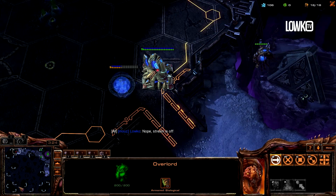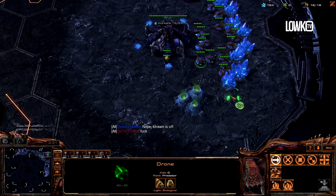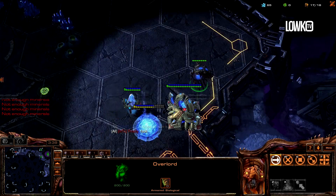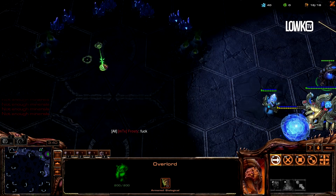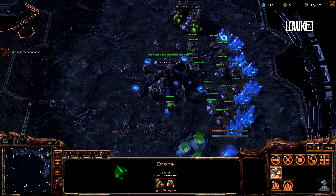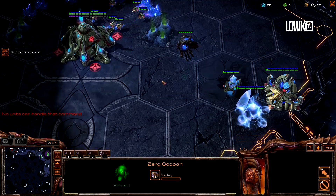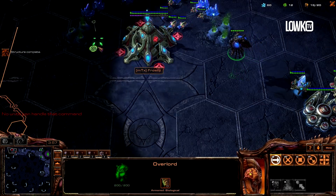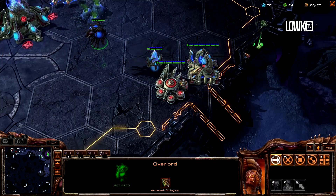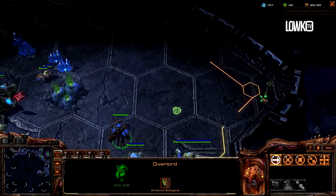It looks like we found our opponent. There's a gateway and yes, that's a Cyber Core. I'm going to send my second overlord the other way around to get a scout off later in the game. I'm going to figure out how many gases my opponent took. I don't really need to worry about anything just yet because he doesn't have any units that can shoot up for another minute or so. There's one gas geyser up, and it looks like a gate expand — I don't need to worry too much.